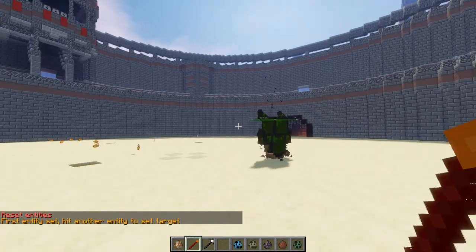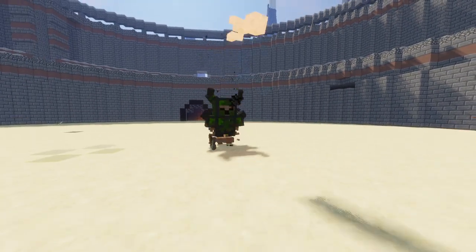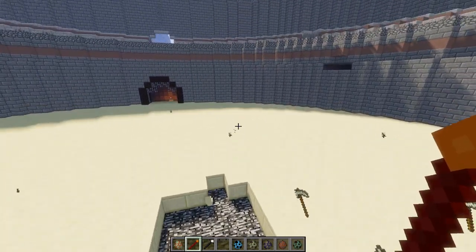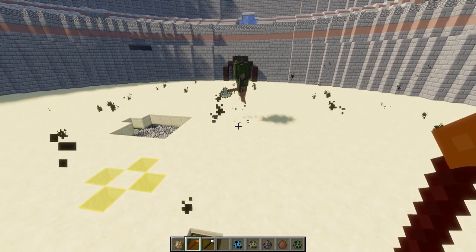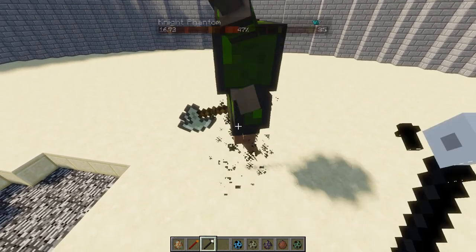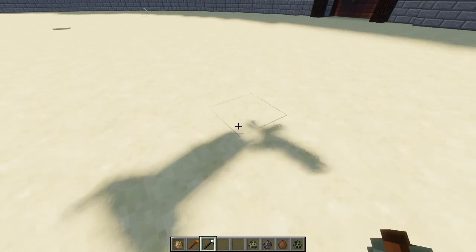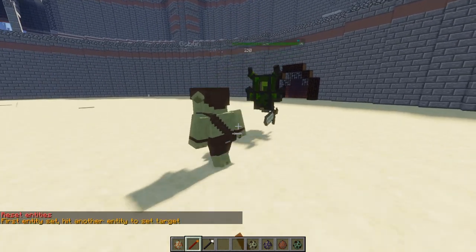The Rocket Creeper has 20 HP — let's see how it goes. Oh damn, he didn't quite take him out. So that's the Rocket Creeper's thing: he launches himself into the air and comes down like a rocket — you get the name, you get the gist. He did take him out to 50% health, which is pretty gosh darn good.